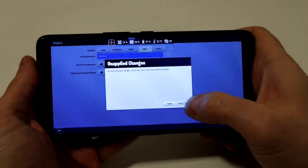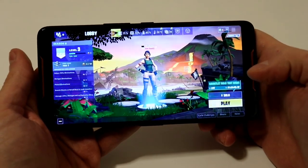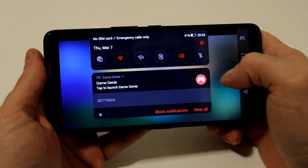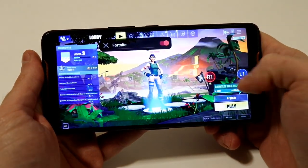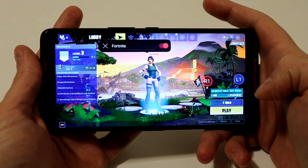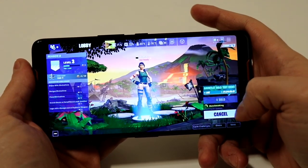Let's save. I want to do a solo game and X mode is also turned on. I already enabled the air triggers as well — I set it up for shooting on the right side and jumping on the left side. You'll see that in a moment when we get into the game.